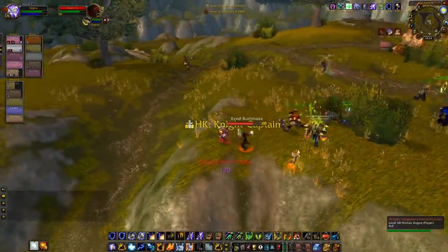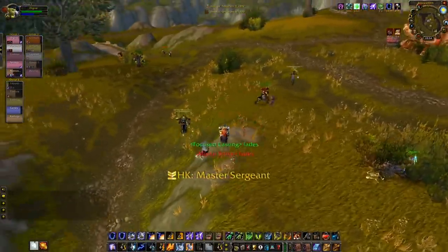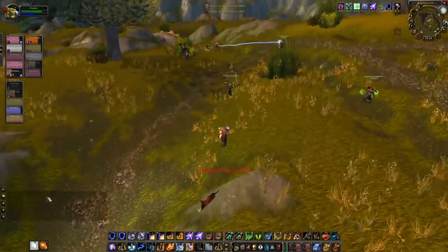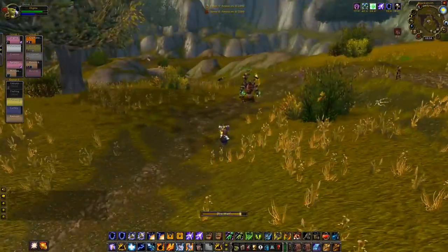There's also a rogue here. Just going to cast on him, chain lightning into an earth shock. Nice. Wait to mount up here. Didn't really do too much there. Let's go to the next node.